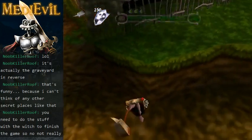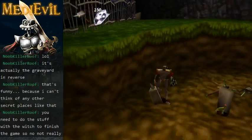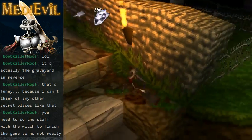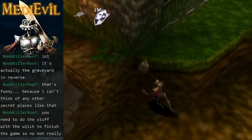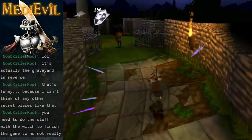Remember that secret we found in the first level? We can't actually get up here, or at least I've not been able to get up here a second time. For some reason the return to the graveyard doesn't let you get into there. But there's nothing there anyway, so I guess it doesn't matter. I always wondered that as a kid.